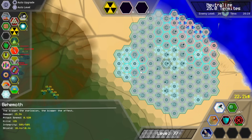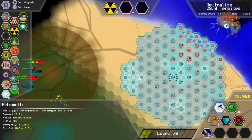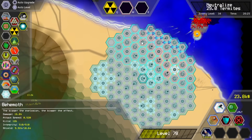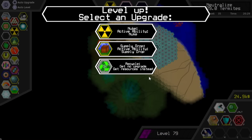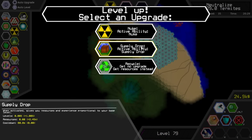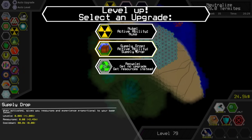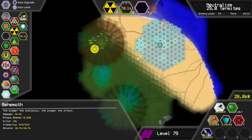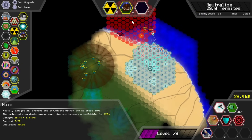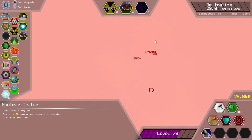I guess we did need a shield generator there — it's fine. Keep reducing building cost — yeah. I doubt we'll be able to get it to zero but that would amuse me to no end. I should probably nuke again. Do I actually want to grab supply drop? Not really — I think I could. We'll grab it. What if I nuked the ocean? That's a lot of sharks.